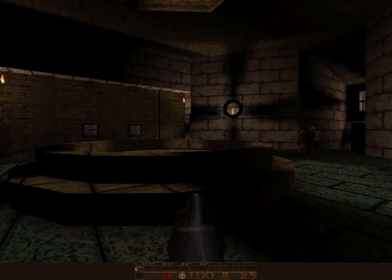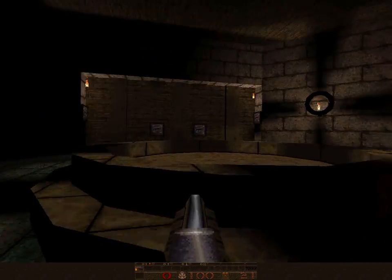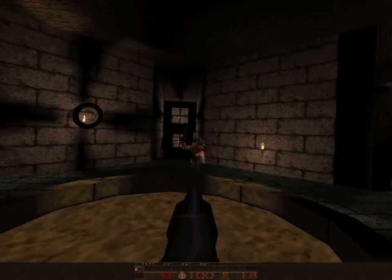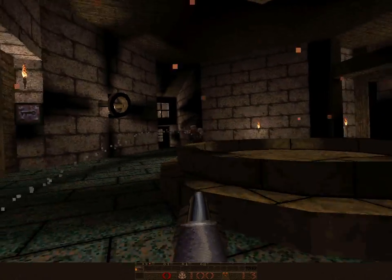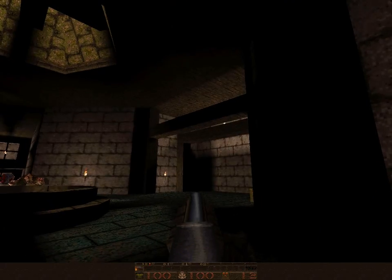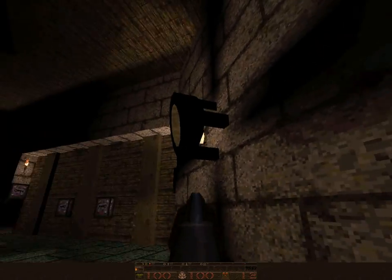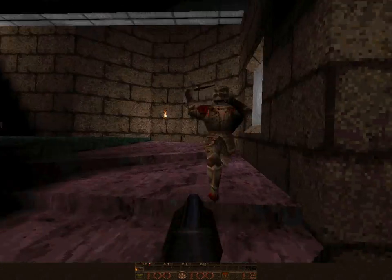Let's take this guy out. Oh, he's seeing me now. Taking out an ogre with a shotgun is not the best idea. Now, I have played this before once just to kind of see what it's all about, but it wasn't really a proper playthrough. I thought I may as well save it for the channel. From what I can remember, this level's okay. I mean, that little torch there looks quite good.